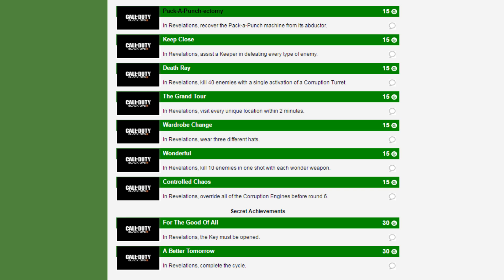The Grand Tour: in Revelations, visit each unique location within two minutes. Again, not too sure what that can mean. Wardrobe Change: in Revelations, wear three different hats — that one's another interesting one. And then Wonderful: in Revelations, kill 10 enemies with one shot from each wonder weapon. It looks like we're going to have a lot of wonder weapons — I cannot wait to see.